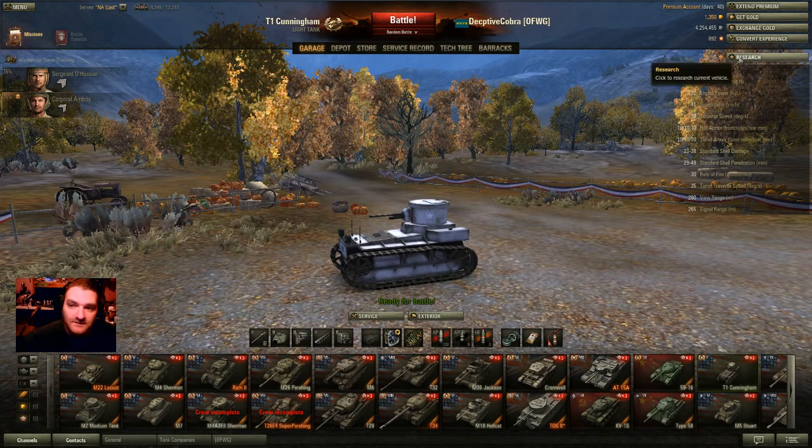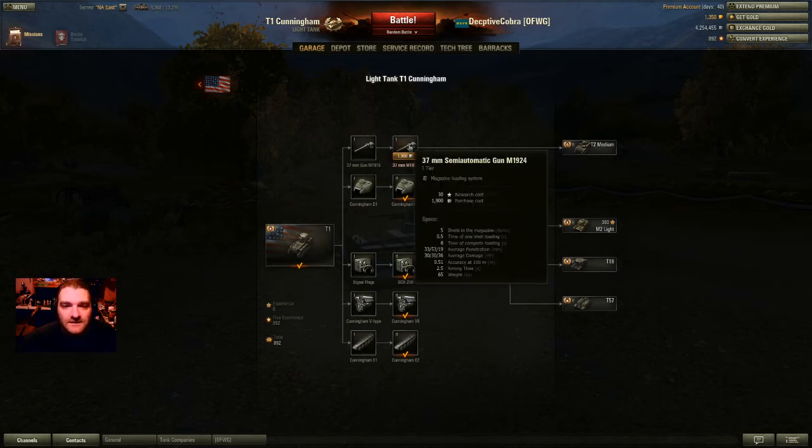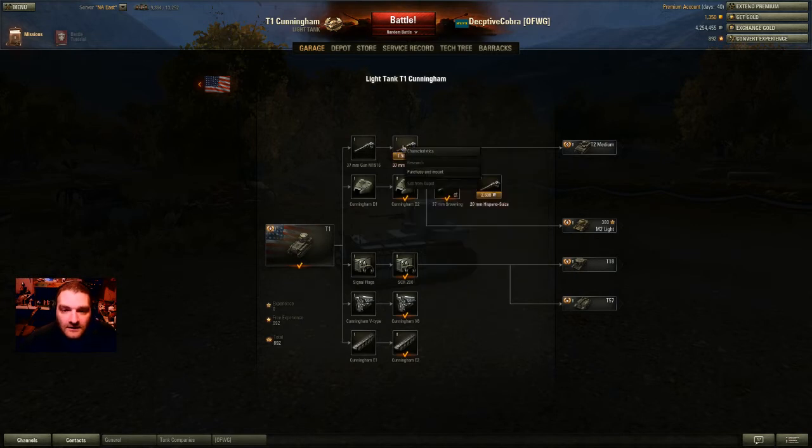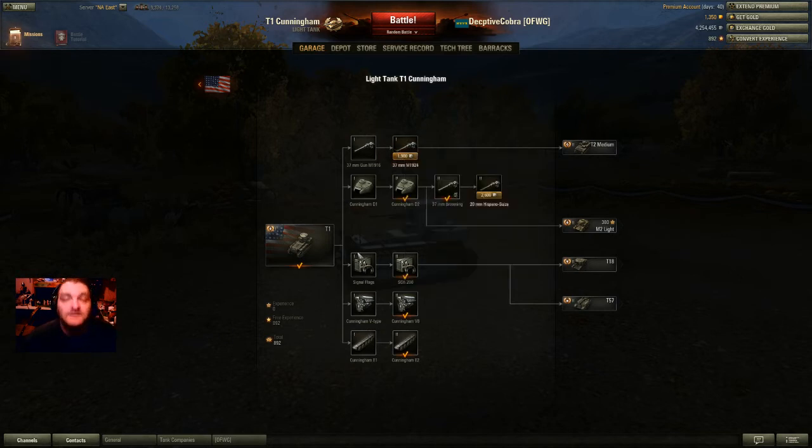See this little box that says research — click that and you'll get a pop-up that gives you all of this information. This information is how you progress on in that nation's tech tree. For example, if I want to unlock this gun — this 37mm semi-automatic M1924, which is basically a Browning machine gun — I would click on it, the bar would turn green, and it uses experience. You gain experience by using the tank in the role it's designed for — I'll explain the roles in a later video.